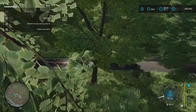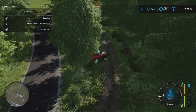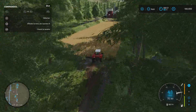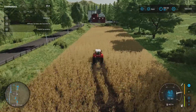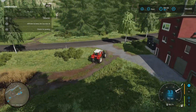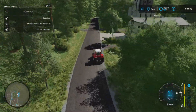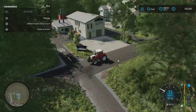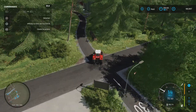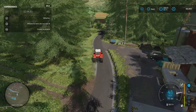Vous voyez, on a un petit chemin qui ramène vers un nouveau champ. Encore un champ qui nous appartient. C'est cool là-haut. Je pense que si jamais il ne sort pas une autre map mieux que celle-là, j'aimerais bien faire une petite série avec des véhicules plus anciens — genre le Porsche, le Zetor — vraiment à l'ancienne. Avec plein de petits champs comme ça, une petite map, ça peut être cool. La carte est vraiment petite — on est arrivés à l'autre bout.